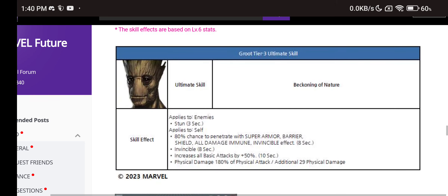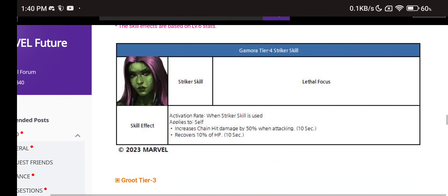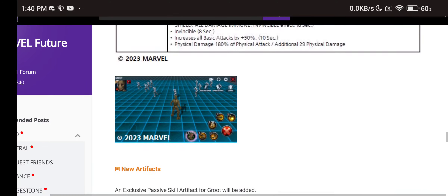Groot tier 3 — Beacon of Nature: stun, 80% chance to penetrate everything, invincibility, and all attack 50% increase to himself. I think Groot is going to be a really solid character with this rework and uniform. Gamora tier 4 looks really good with the 50% chain hit — she could just be meta. We'll see about that.